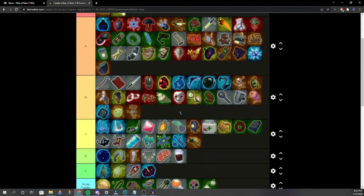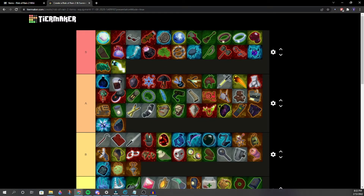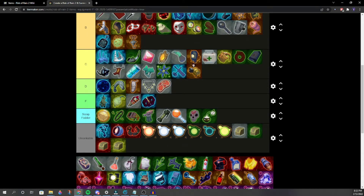Into the DLC void items. Mocha — S tier? Solid A. Either low S or high A. Would you rather have Alien Head than Mocha? Probably yes. In terms of real life you'd rather have a Mocha, but in-game Alien Head with Purity is better.